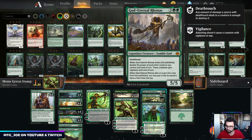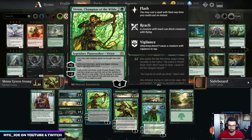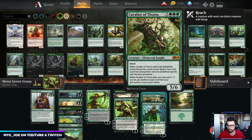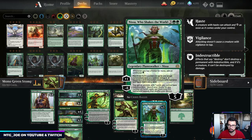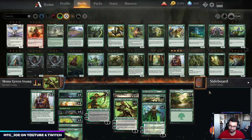In the wishboard: God-Eternal Rhonas lets us double up our team and win out of nowhere — nice to play with Vivian's Arcbow or flash in with Vivian. Cavalier of Thorns is a 5-mana 5/6 reach that gets us ahead on mana and recycles our best graveyard card when it dies. Nissa is great — every green deck plays her, a really good way to turn your extra lands into ramp and more. We can also get 24 attacking lands with her ultimate.